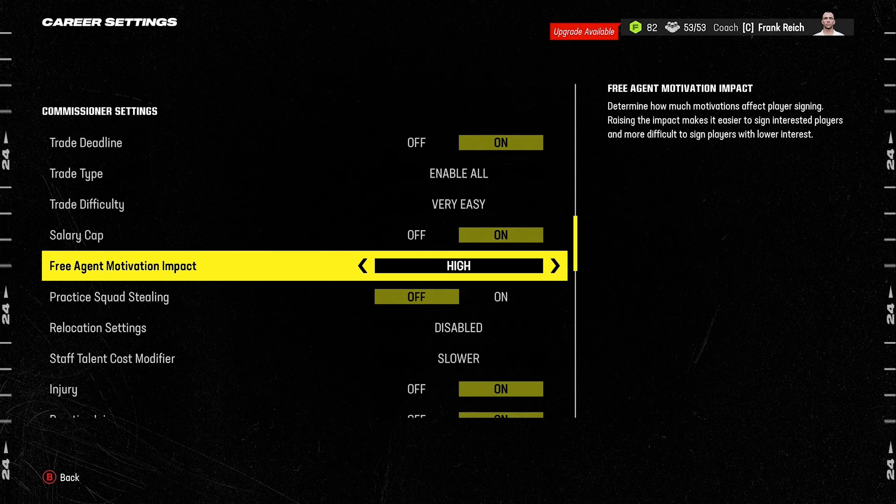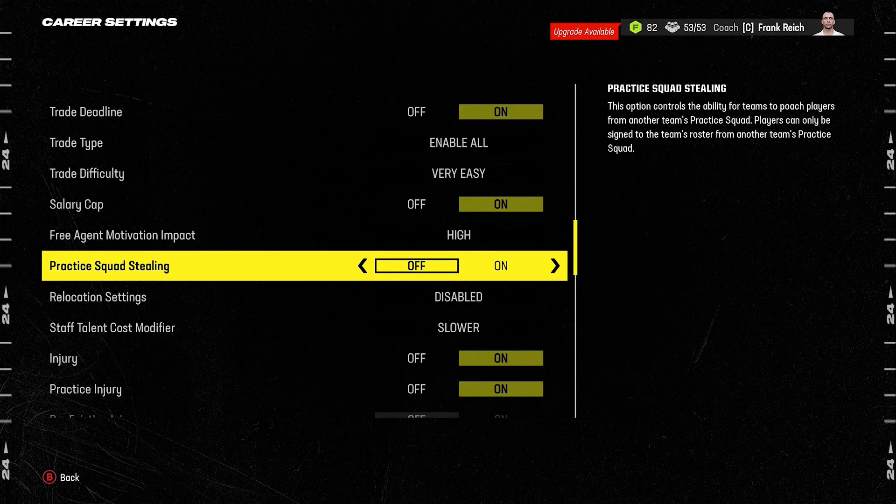I also like to set the free agent motivation impact to High, just to make players' personal interests a little bit more impactful. One other thing you want to do is turn practice squad stealing to Off. This might seem counterintuitive since in real life teams can steal players from opposing practice squads, but in Madden it happens far too frequently. I even have a theory that teams wait for you to sign a player to your practice squad before stealing them.